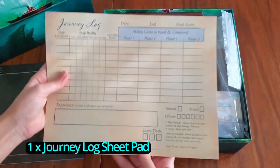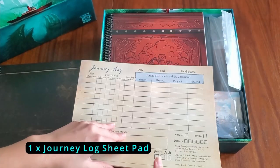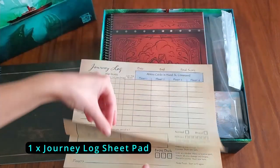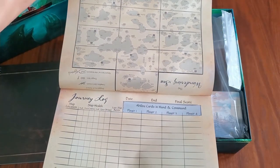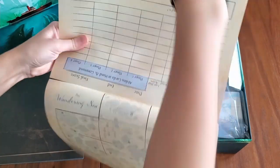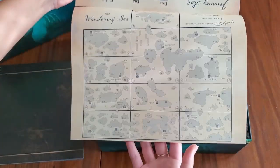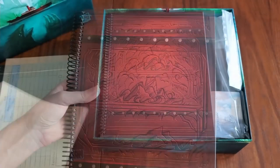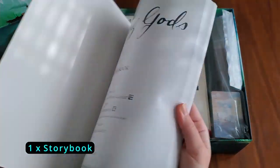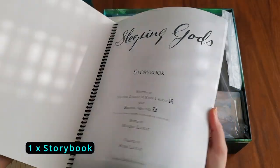Now we've got our journal log — this is like a whole sheet, double-sided. You can see all the stuff to check off. Flip it over: there's the Wandering Sea map, and that's the pad.